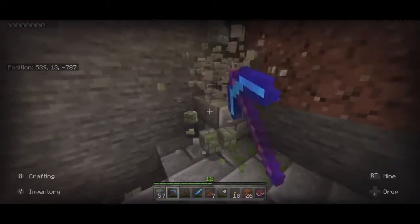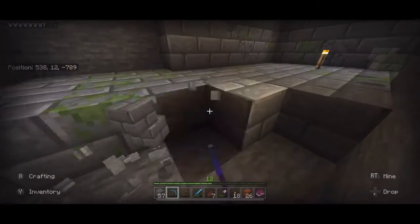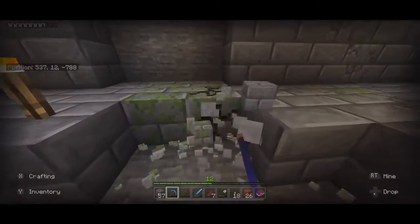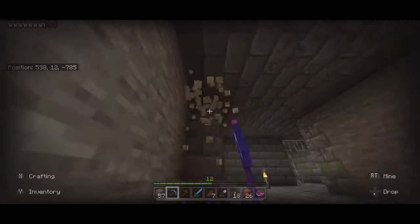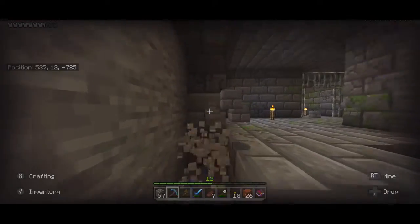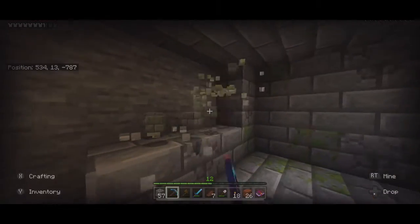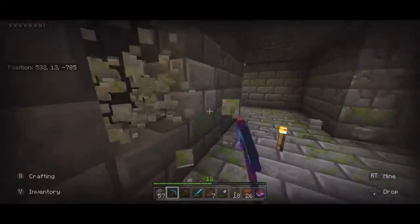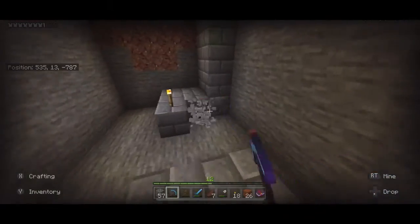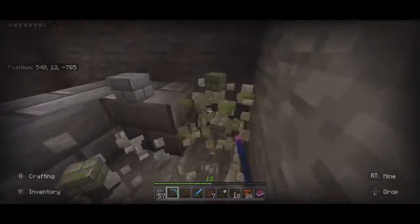We've got some mossy and some cracked ones. Mossy blocks used to be really hard to come by unless you found mossy cobblestone in spawners or mossy bricks in dungeons. We're going to take this stuff — whether we use it to build or just know where an infinite supply is. It's a new building material so I probably won't waste too much time gathering too many of these bricks.